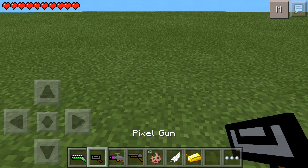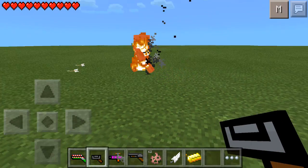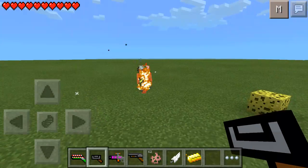Next we have the Pixel Gun. It's basically the same thing, I think it just shoots a bit weaker.